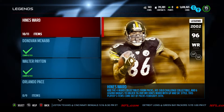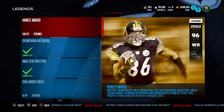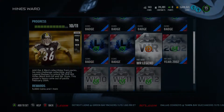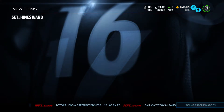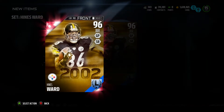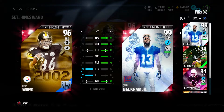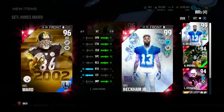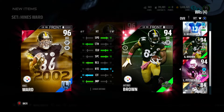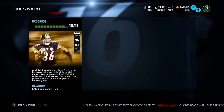What's going on guys, we're back with another video. Today we have the last collectible piece for the 96 overall wide receiver Heinz Ward from the Steelers. We complete the solo challenge collectible, get 5k, and this beautiful card — he'll be my number two receiver until someone pulls that 97 Sterling or Isaac Bruce signature player.